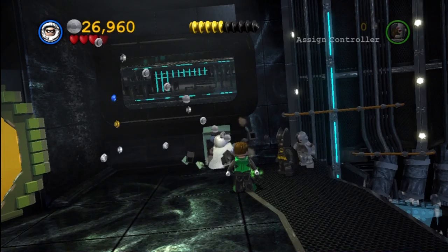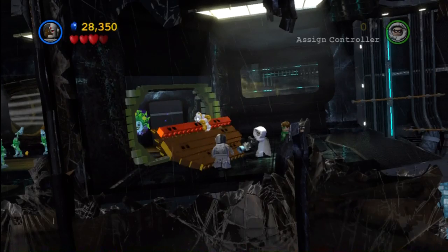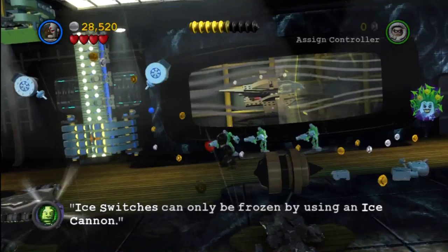Once you get to the top, you can see there is some stuff to smash, but the point of interest is going to be that big gold ball. Go ahead and use the super awesome heat ray — I said the meat gaze — and pull it back and use it to go ahead and get that gold open.